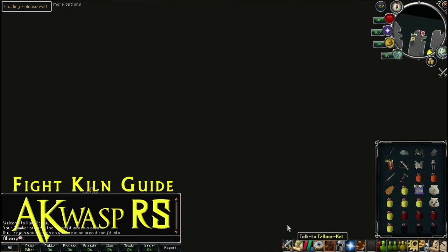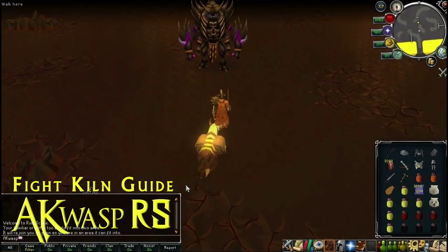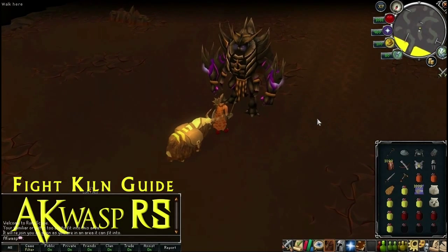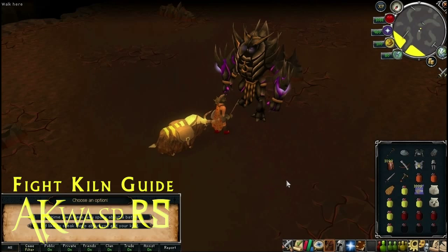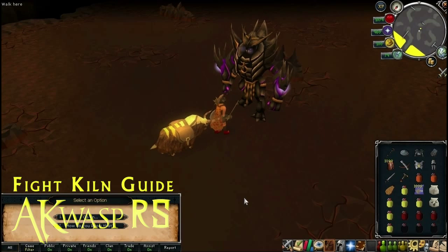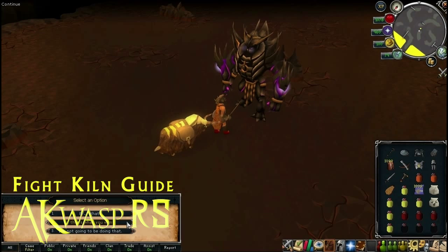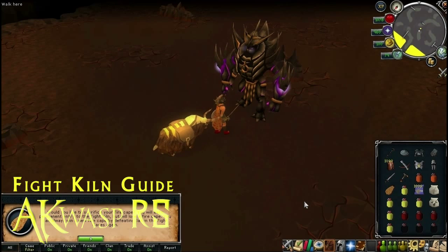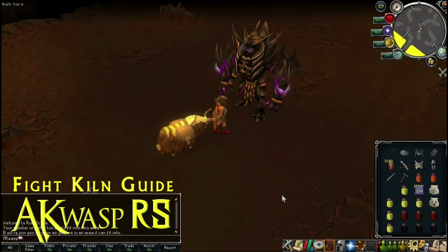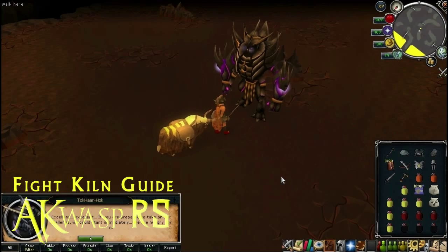Actually, I remember I captured footage from when I was doing the Fight Kiln on my first attempt, and I figured I'll include it here. The first time, if this is your very first attempt at the Fight Kiln, you have to bring a Fire Cape to sacrifice. You give it to this purple NPC and he will just shred it into pieces — just like that. So using one of those four empty inventory spots, just bring a Fire Cape. And now let's talk about the spreadsheet.